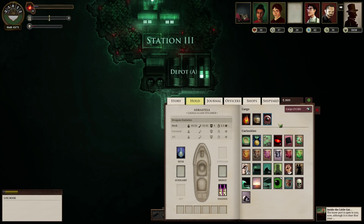Welcome back to Sunless Sea. In the last episode, I got the Memento Mori, a pretty damn incredible weapon. But unfortunately I can't mount it on my ship — it needs a forward slot and I don't have one. So my main goal at the moment is to buy the Corvette ship, which is so much better than my current ship. It costs 3,000 with the trade-in price of my current ship.